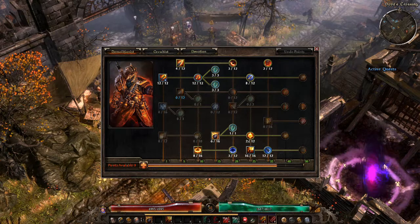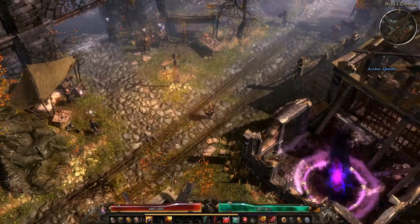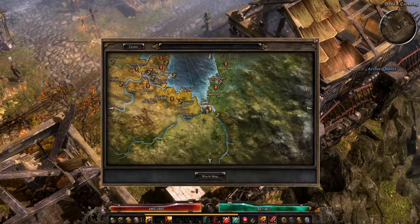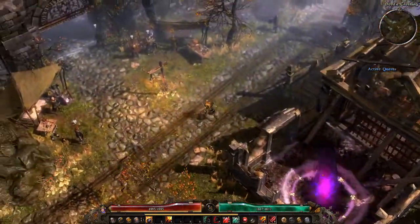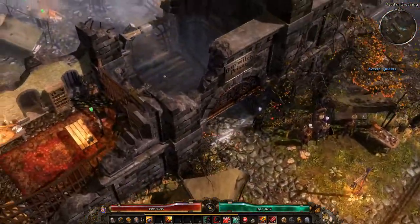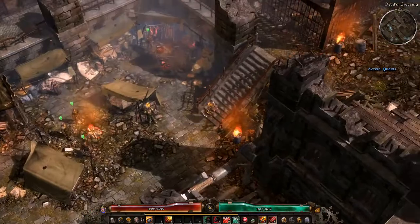However, if you teleport to Devil's Crossing — the town you start in at the very beginning of the game — there is a witch at the far end of the village which allows you to reset these points. The witch is located at the far end of the village, up the stairs.